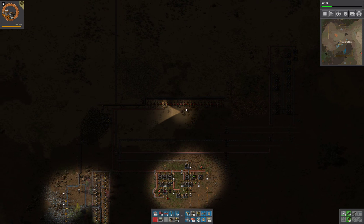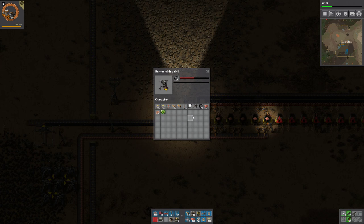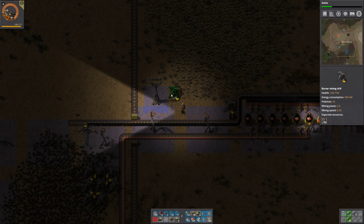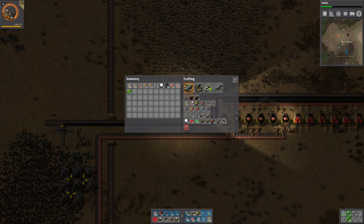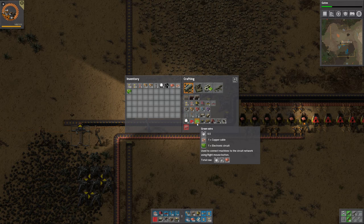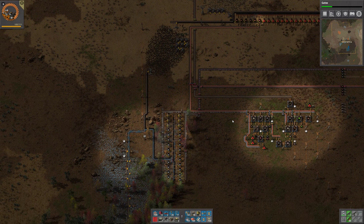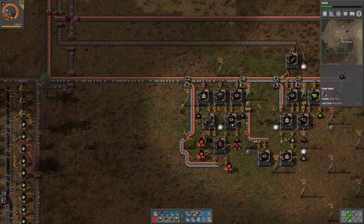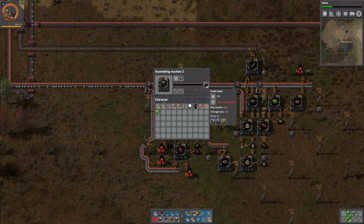We still have the steel that we need, so how do we do that? We have no more furnaces - we do that with problems, apparently. I thought we had like a ton of stone, but no. Do we have any more mining grills? Yes, we do. 1, 2, 3, 4 - that's fine. And chests? We have no chests. We need chests to stop this. And the way to get chests is with steel - we have 22 steel.